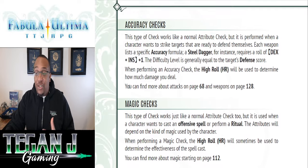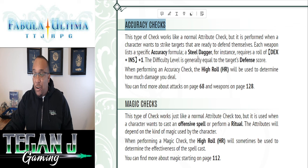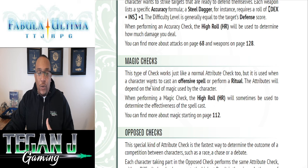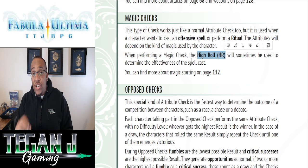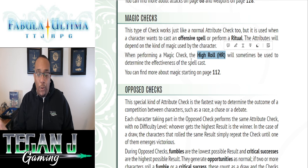Checks are pretty consistent across the board. Accuracy checks could use Dex or Insight depending on the weapon and formula. Magic checks are very similar. One thing to mention: sometimes it matters which die rolled higher — especially for magic. For example, if you're rolling Willpower and Might, some spells or powers may care which die came out on top and grant an additional benefit, so check your spell or power for that.